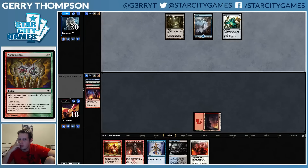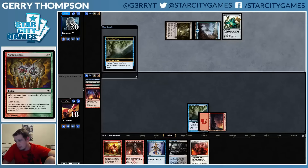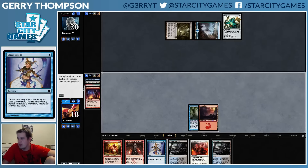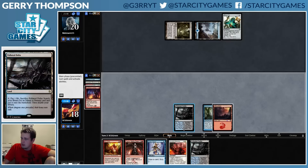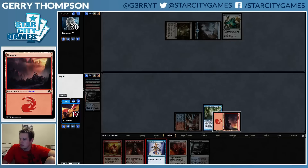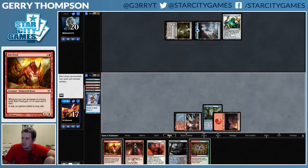If our opponent has a Harbinger or something we're probably just dead. I can see opponent just attacking for two here, but they are going to Spread us. So we're definitely going to fetch a Steam Vents at some point — we want to do it before we cast Serum Visions. Okay, that helps a lot. I think I'm just going to play it tapped. I don't think I want this other Kiln Fiend — we're kind of just locked in on hoping that Blessing gets us there.